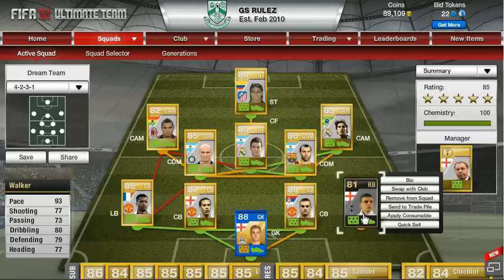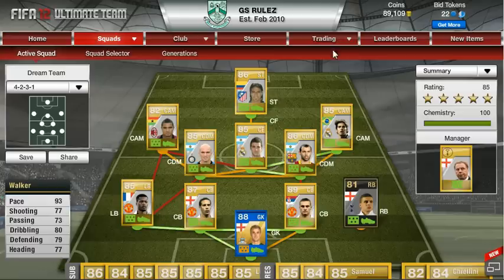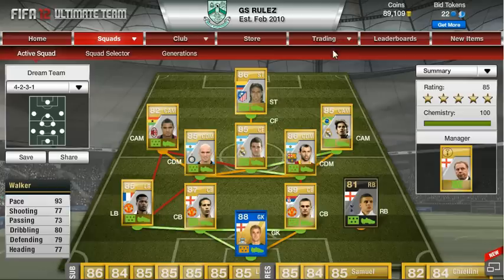Before we go into the techniques I would like to show you my new card Walker that I have bought. He is a really good player. I replaced him with Simpson who plays for Newcastle because he was too slow. Therefore I got Walker, who I believe is the fastest right back in the Premier League.